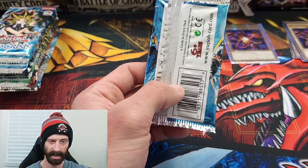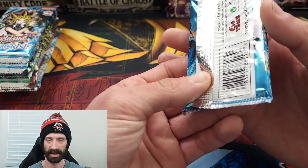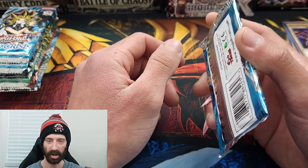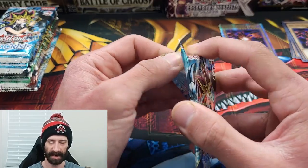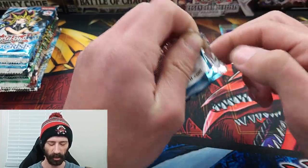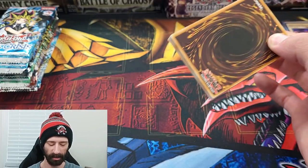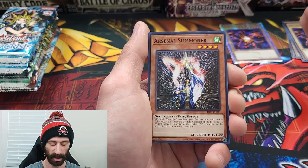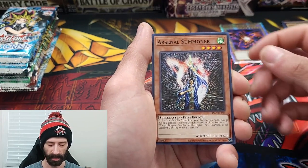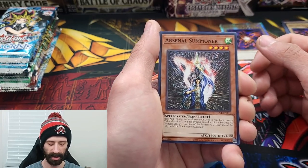I believe the chase card out of Dark Crisis is Exodian Necros on the ultra, then Shinado King of the Higher Plain, then Skull Archfiend of Lightning, and then Vampire Lord is the top secret rare. Remember, those foils are not guaranteed. I believe you're guaranteed at least one rare, and then behind that rare card is where you'd find the foil if you get one. Starting off with Dark Crisis — three packs.